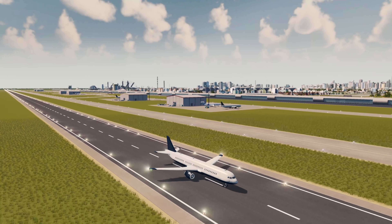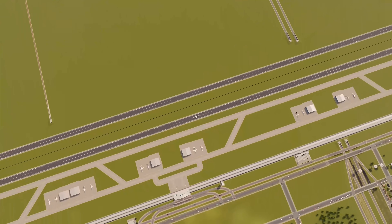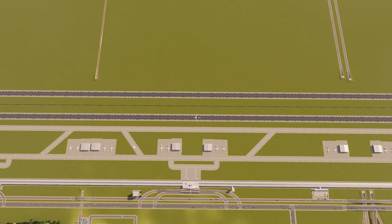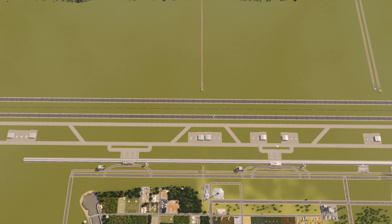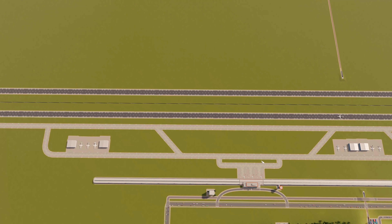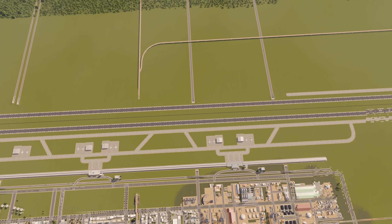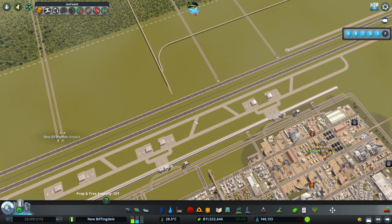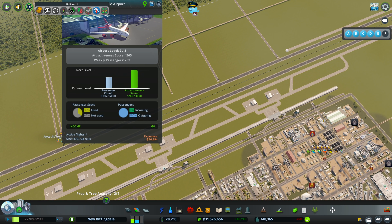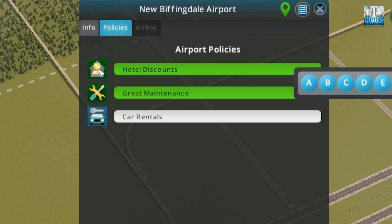Okay, here we go — we've got another plane turning up and I've made a few additions to our runway and taxiway setup. We've now got nice corners over here, nice ins and outs, and I've made these a little bit longer so we've got a separate through-way, so hopefully planes don't get stuck behind each other. That is the plan. But we need to expand and add more now that we've reached the next level. Let me put some policies on — hotel discounts give 200 bonuses to the airport's attractiveness.